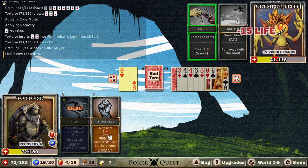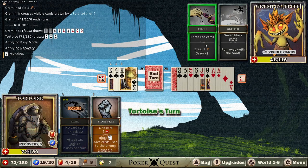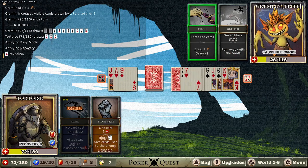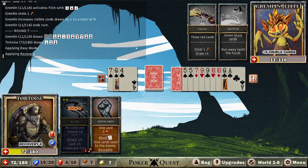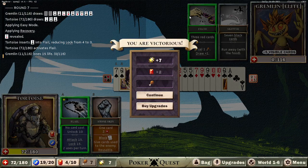Seven block cards — gotta keep hopefully going here. Get high cards. It's gonna be close. Come on, no big black hand — one, two, three, four, five — he can't do it now. So that's okay. We should have it the next turn. Got it all back — good.